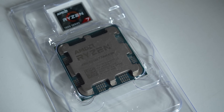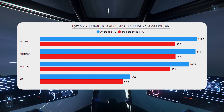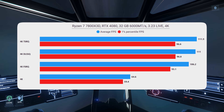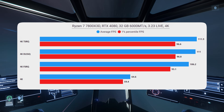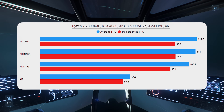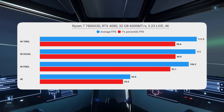On the main system — 7800X3D, 4080 — at 4K using the quality settings of each upscaling tech, they're pretty much the same. FSR was slightly behind, but that could just be noise and fluctuation. All of them provide a pretty decent jump in performance compared to native 4K.